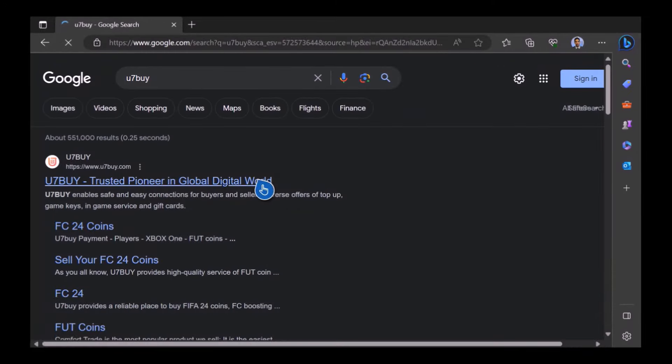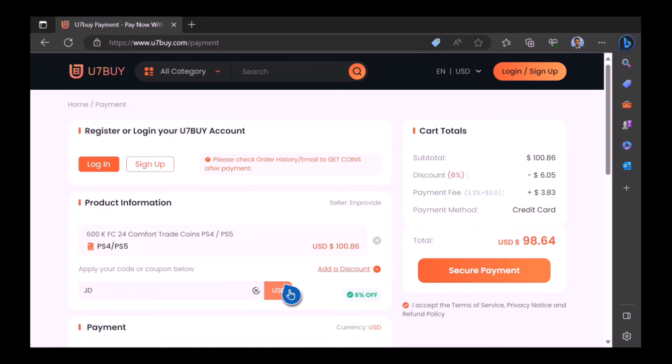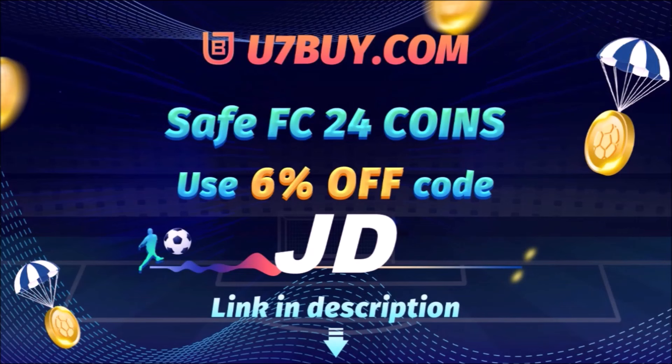Want to use icons like me? Of course you do. Well, check out Use Him and Buy — it's the only place JD Gaming uses to buy his FIFA coins. It's fast, cheap and reliable. Make sure you use code JD for 6% off. Link in the description.